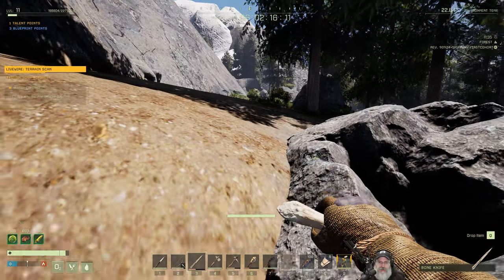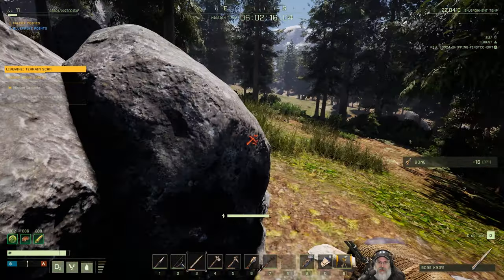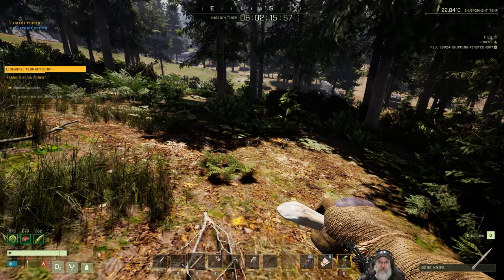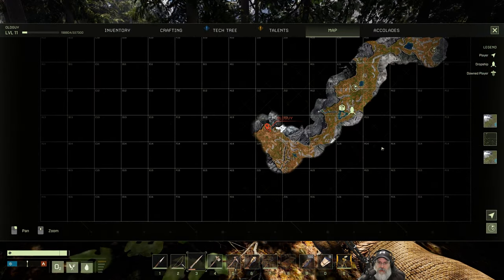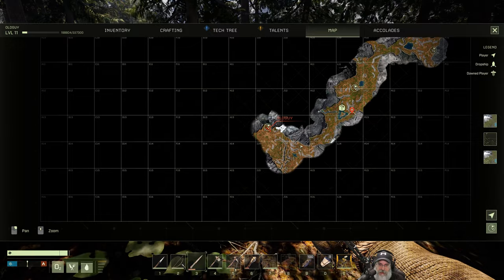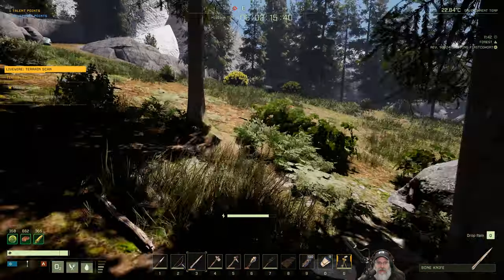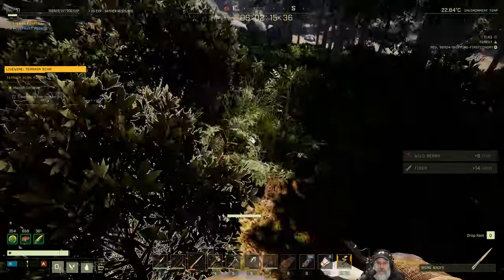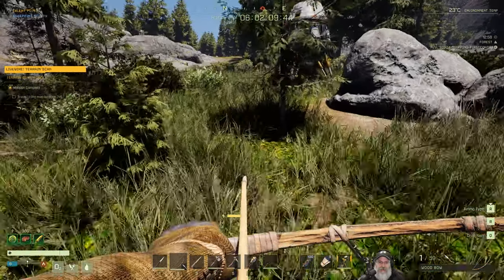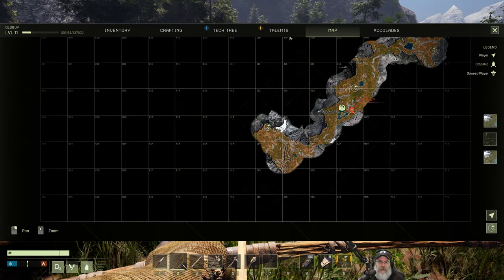I think all that remains is to run back to the dropship and get the hell out of here. We're in pretty good shape food and water-wise. I didn't get the bones — not that it really matters, but we'll get them anyways for a little extra XP. We have a tech tree too, so let's get back to the dropship first and then we'll look at that right before we leave. It's not too terribly far away, but there's like a little mountain pass here that we can run through which I didn't take on the way here — this should get us back more quickly.